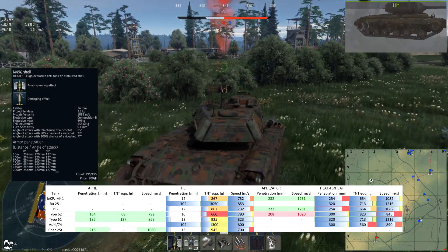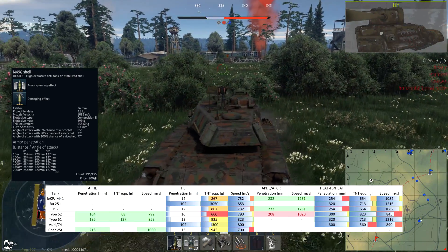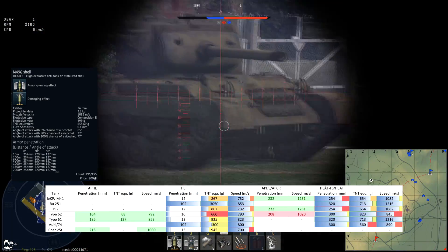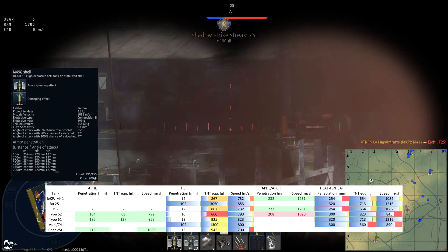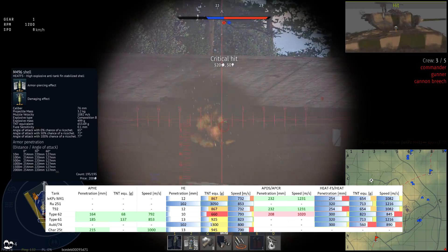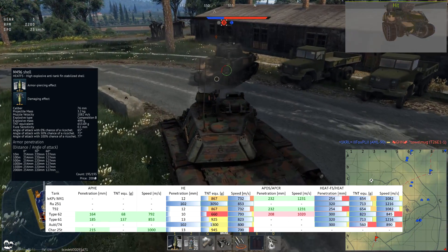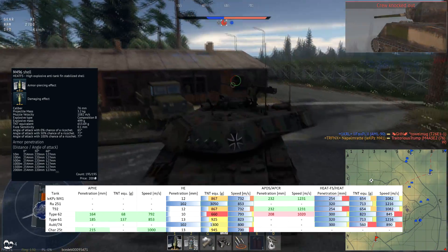The shell I fired the most is the M496 HEATFS round — muzzle velocity of 1082 m/s, 254mm of penetration at any range, and with heat penetration normalization so at 60-degree angles of attack it still goes through 127mm of armor. This is really nice. You hull break lightly armored vehicles, you can penetrate most tanks where you shoot them anyway, and it is again the same HEATFS round shared with the T92. It's great, however it's not as much of a powerhouse as other light tanks' HEATFS rounds — again the RE251 has 320mm of penetration and a better muzzle velocity.